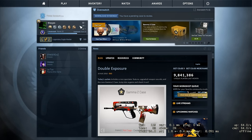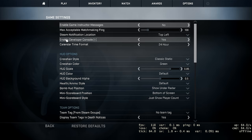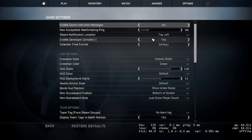Hey guys, this is a quick video explaining how you can set up your own server where you can practice your smoke grenades. The first thing you want to do is go to options, game settings, and then enable developer console and make sure it's set to yes.